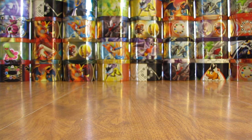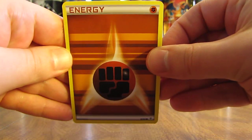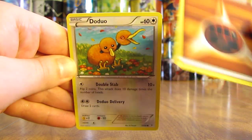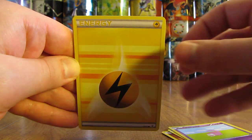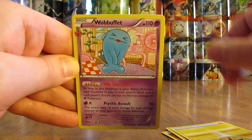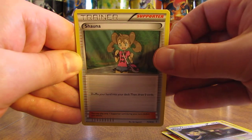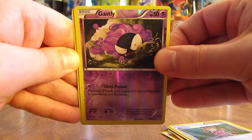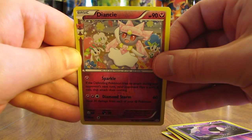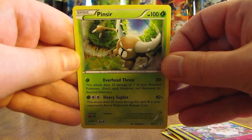On to the fourth pack, the second to last in this video. Fighting-type Energy right on top, then moving on to a Doduo, Slowpoke, and a Lightning-type Energy. There's a Wobbuffet Radiant Collection card, Persian, and a Shauna. The Reverse Holo is a Gastly and that is a common. The Radiant Collection card is a Diancie, an uncommon card. And the final card here is a Pinsir non-holo.